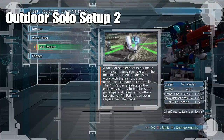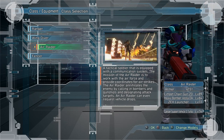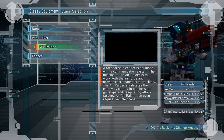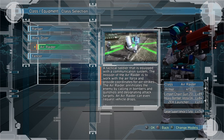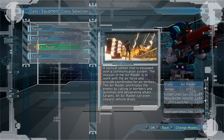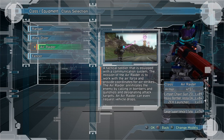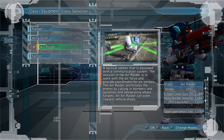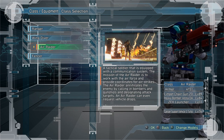Setup number two is also for outdoor maps. First, select yourself a limpet gun — you're going to want one that explodes, where the damage comes from the explosion rather than flechettes. Make sure when you select your limpet gun you read the description and pick one that explodes. Flechettes are best for underground; they'll do damage outdoors but you won't get the full potential of them.